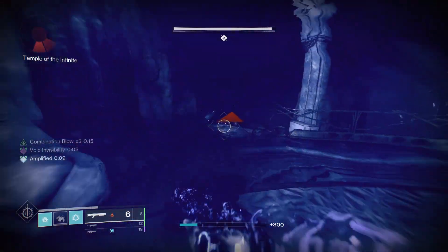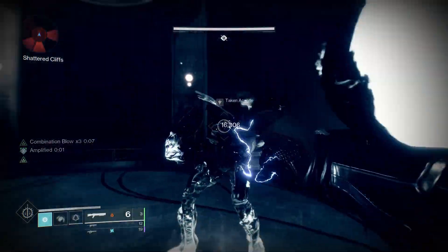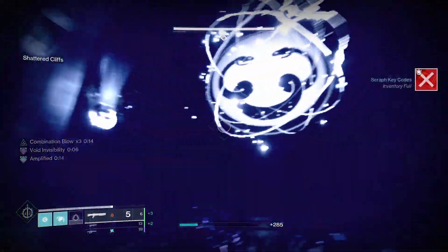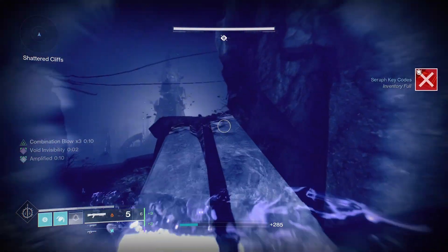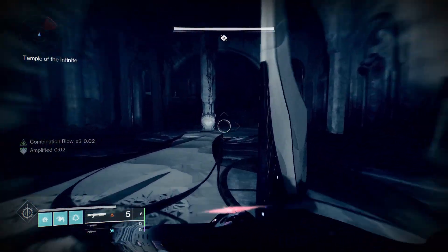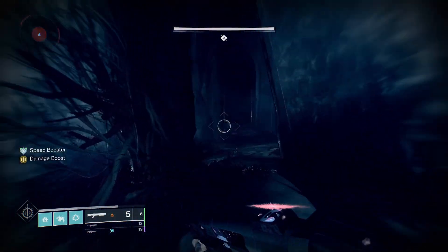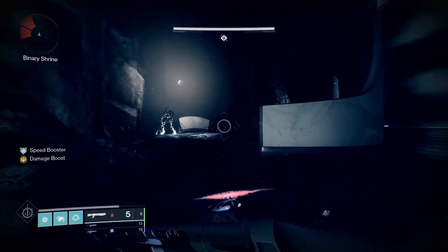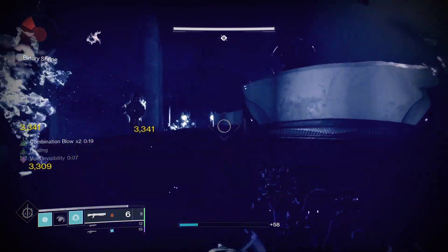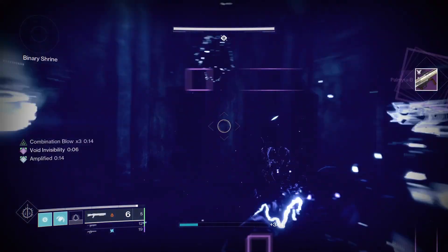Now onto the next fish — we've got the Phalanx boss right here. We're going to clear the Acolytes out and put a 1-2 punch down. Now onto the W Snake, which is the Binary Shrine. Now that I don't have Combination Blow, I'm just going to stick with the Horde and try to build the stacks up again. With the Horde I'm just taking out almost all of his health just by itself.